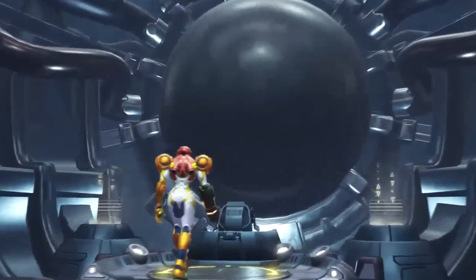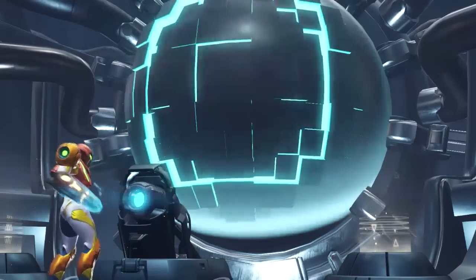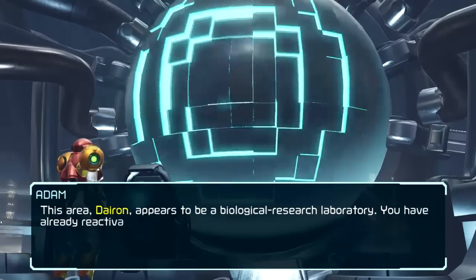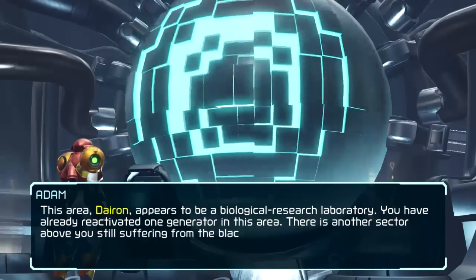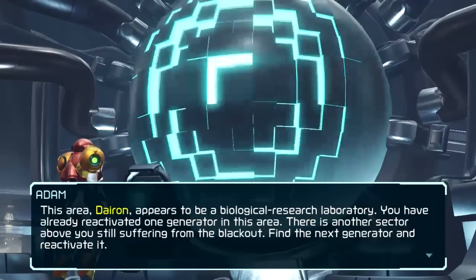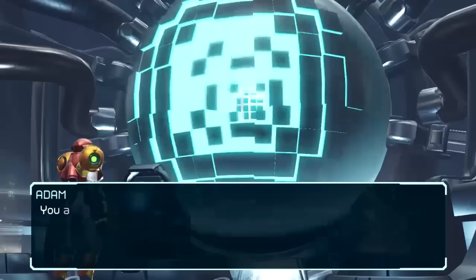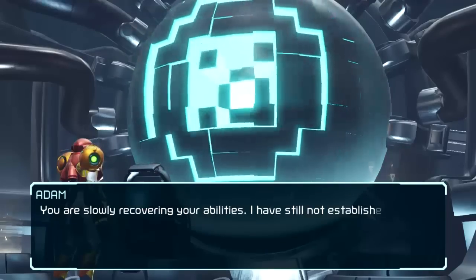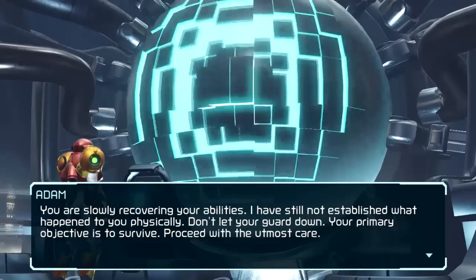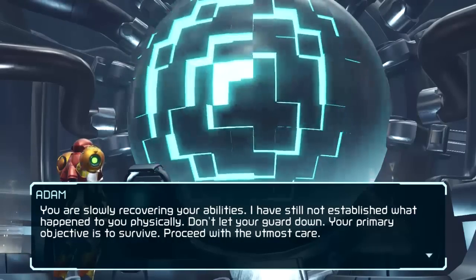That little trick we made through there — you probably could get through that on two energy tanks. This area, Dairon, appears to be a biological research laboratory. You have already reactivated one generator in this area. There is another sector above you still suffering from the blackout. Find the next generator and reactivate it. You are slowly recovering your abilities. I have still not established what happened to you physically. Don't let your guard down. Your primary objective is to survive. Proceed with the utmost care.